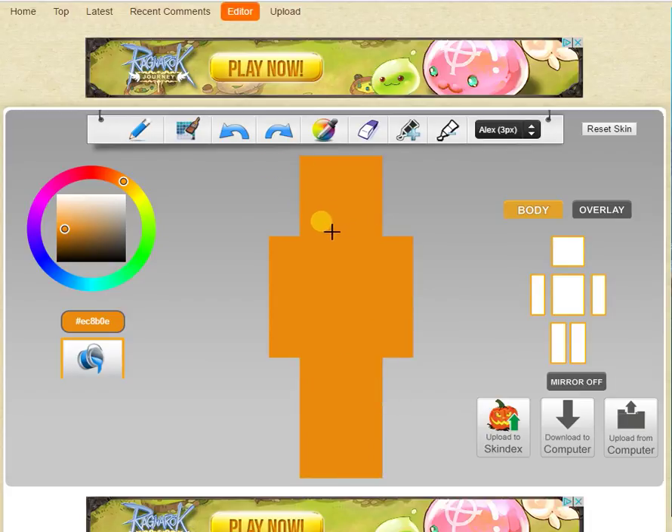Usually what I do is I just make the face first, and then I worry about the rest of it. So, what kind of face is it going to have? I think I'm going to do it similar to the other one. And then, what color eyes?